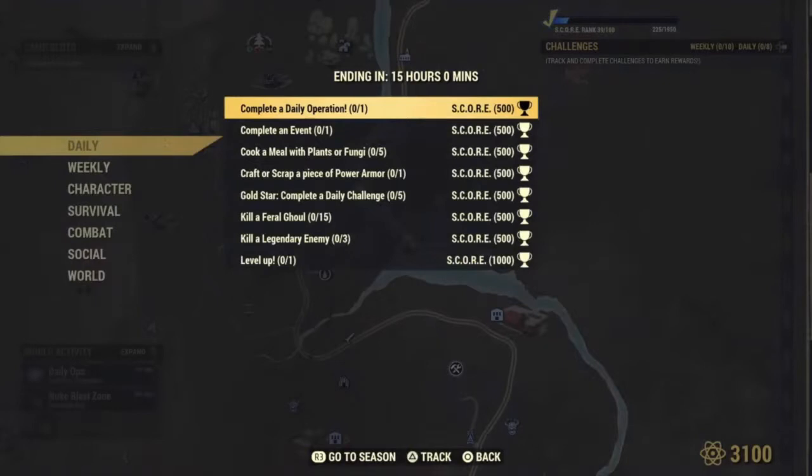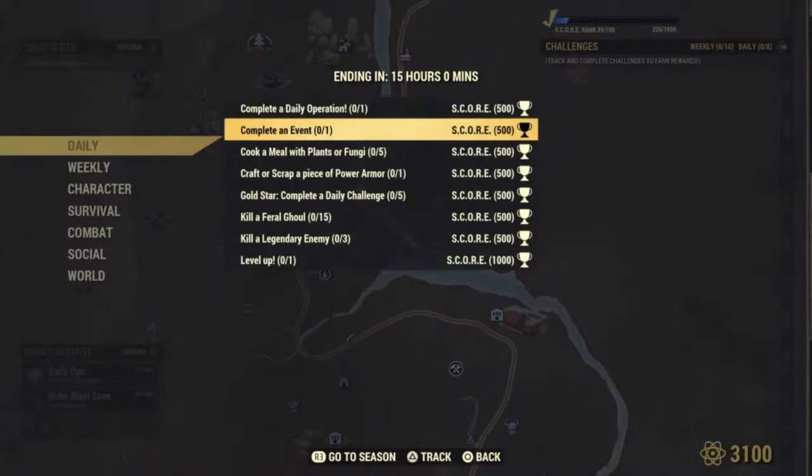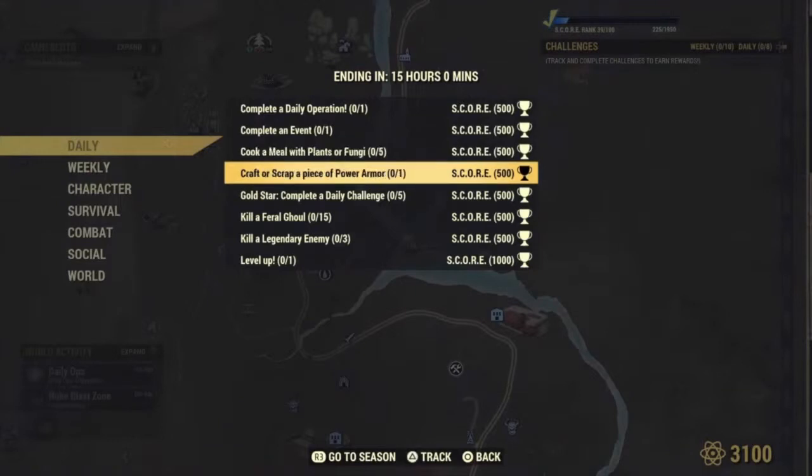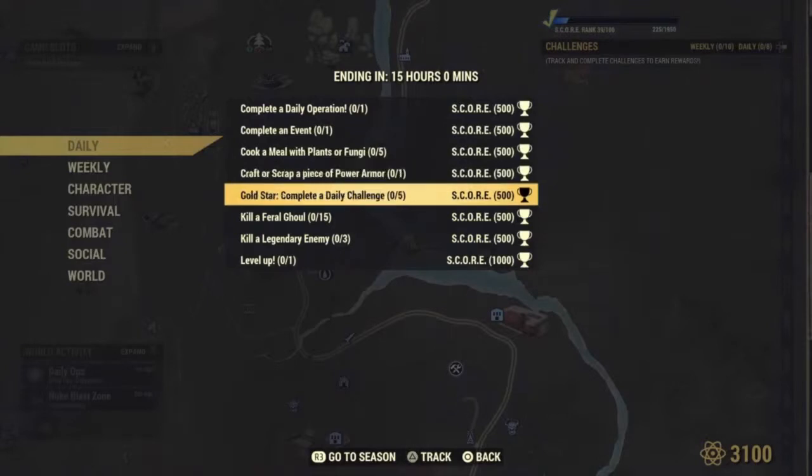You'll notice there is about 15 hours left of this daily challenge. The daily challenges are worth 500 to 1,000 points because I am in double score for a special weekend event that happens every once in a while. Otherwise, they're normally 250 to 500 points for the daily. Examples of daily challenges you'll most likely see every day are: completing a daily operation, and completing an event.